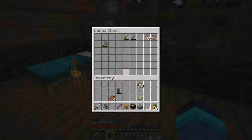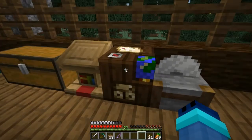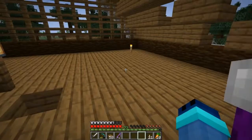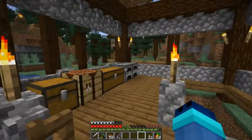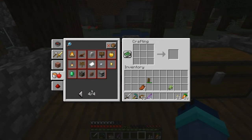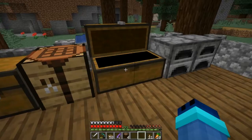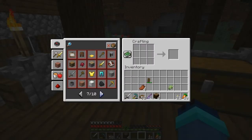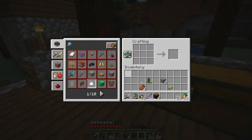I'm going to put the blocks up here - the lectern, the stone cutter, the cartography table. I think you can put stone in the stone cutter. I'm going to quickly make the blast furnace. I need stripped logs - one, two, three, four. I have the smoker but I don't have the blast furnace. Oh and I need a furnace. The smoker I think is for food.